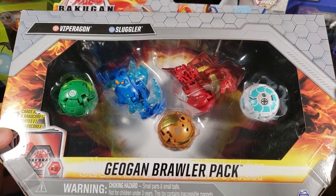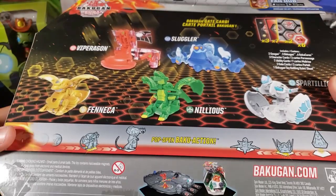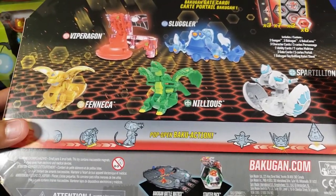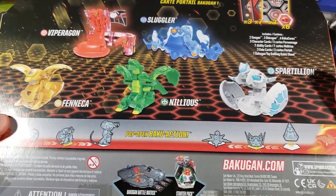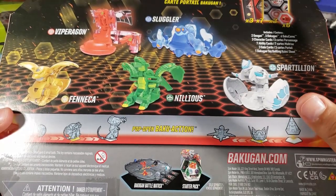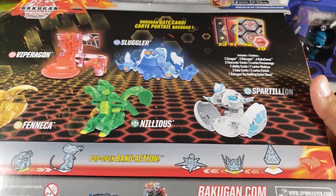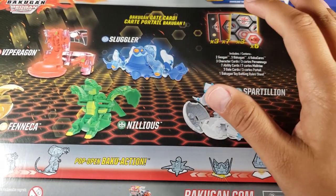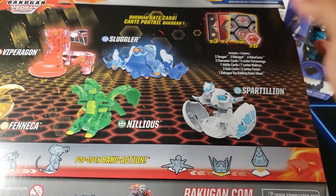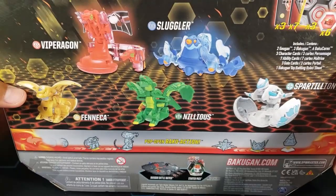This pack has a Pyrus Viparagon and Aqua Sluggler, plus some other Bakugan — we've got the Aurelis Fenica, the new Ventus Nilius, and a Chaos Spartillion. Some new Bakugan! We also have three character cards, seven action cards, two of which are Geogun cards, three gate cards, and six Bakugan cores. Let's open it up and take everything out.